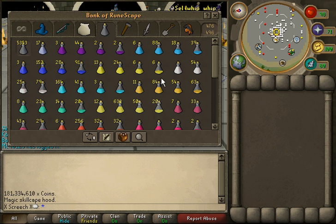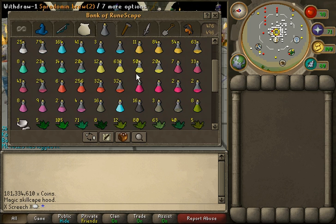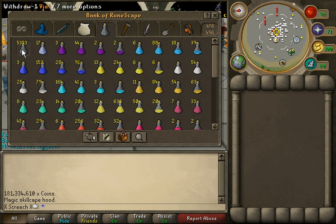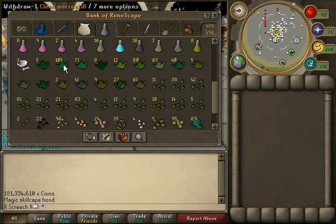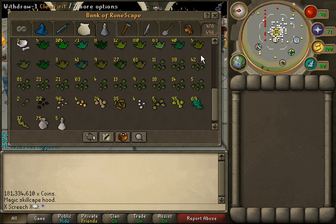Pots — I like to have every single dose of pot so it isn't all messy. That takes up a lot of space. Got 5,353 vials which have all been obtained through PKing, both old wilderness and Bounty Hunter — putting them in one by one. I don't farm at all, I just sell my seeds when I get a lot of them.